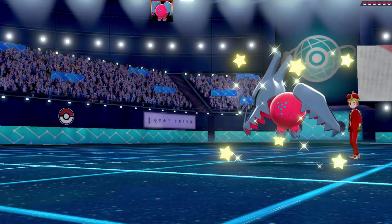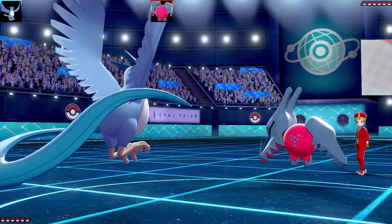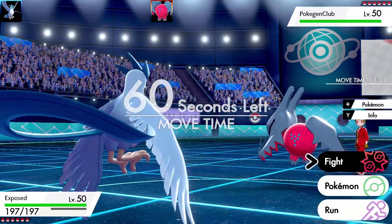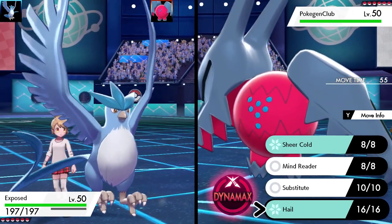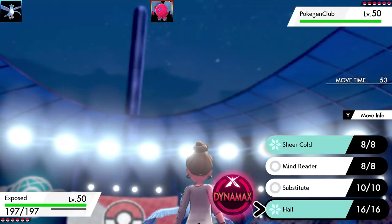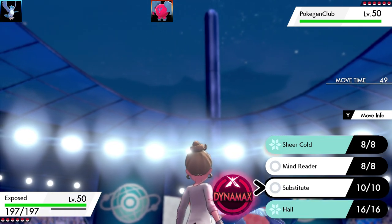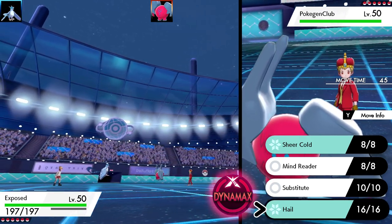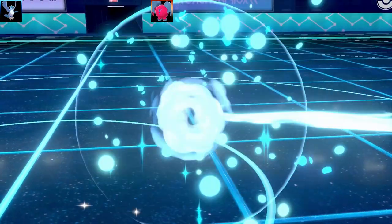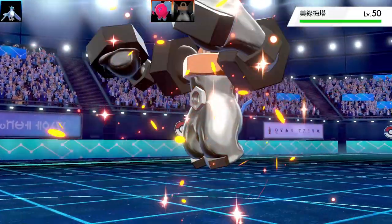We've got a very legitimate Pokémon to start off with. My team consists of six troll Pokémon with six troll sets. My first Pokémon is Articuno, nicknamed 'Exposed.' It's got Sheer Cold, Mind Reader, Substitute, and Hail. I've got Hail, Snow Cloak, and Bright Powder on this Articuno — it is pure, pure scum. What you want to do is make the hail fall, set up a Substitute, then use Mind Reader.